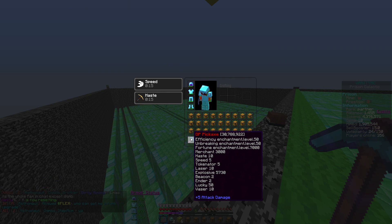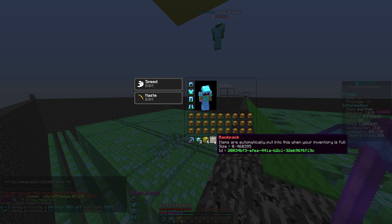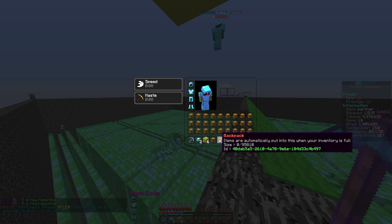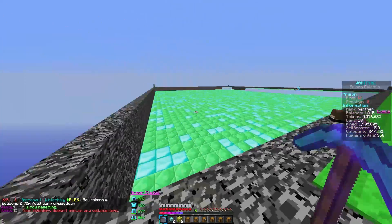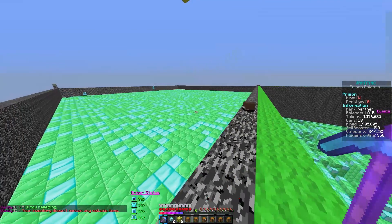We've got the Lucky Enchant at level 50, and then we've got Vaser — that's the enchant that shoots all the eggs and stuff. If you look in our inventory, we've got a really big backpack — almost half a million slots, basically 460,000 items. We've also got another 95,000 backpack, a 4,800 and a 5,000 backpack, and the rest of our inventory is filled with regular-sized backpacks. As of right now we have $1.8 billion and around 4.7 million tokens.